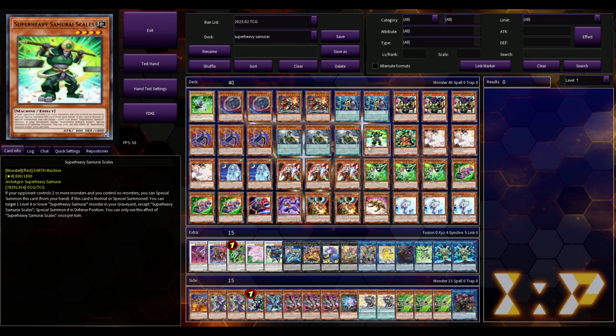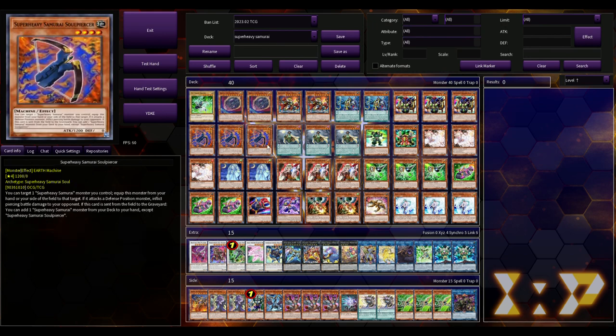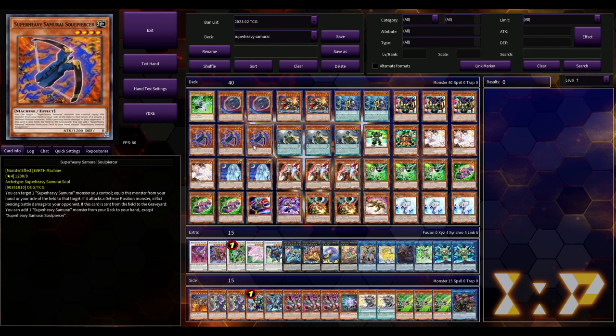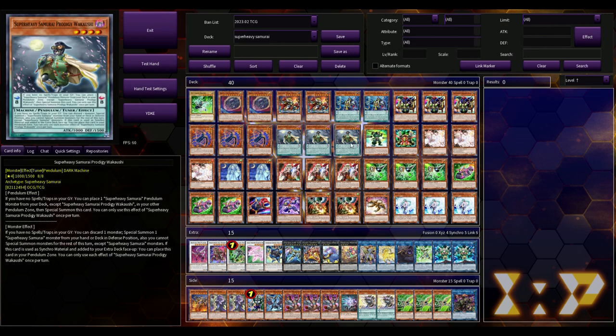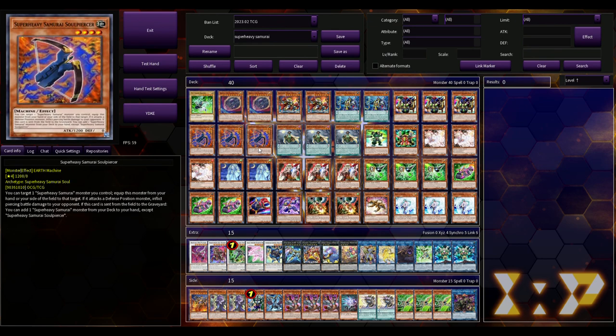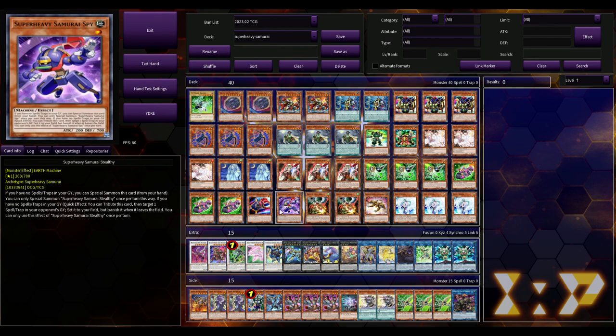They may have monsters but they can't special summon the scales with a monster on their board. Hitting that initial normal summon with something like an X Purrely Noir, Book of Moon, or Compulsory Evacuation Device is absolutely disgusting. Really, hitting any of their main deck monsters' normal summon is powerful — because unless they have an extender like Wakushi, or they can't even use their equips on a face-down monster, they're in trouble.